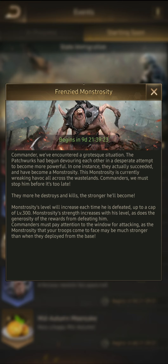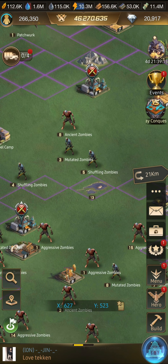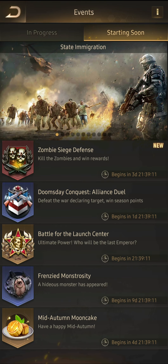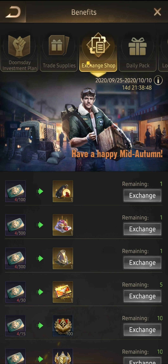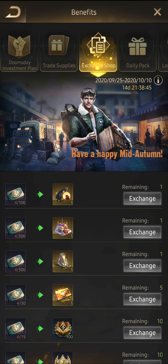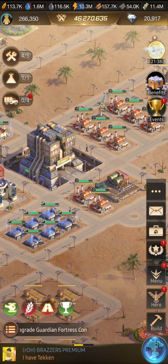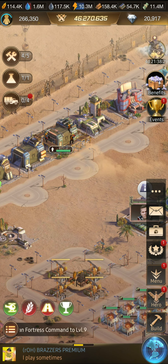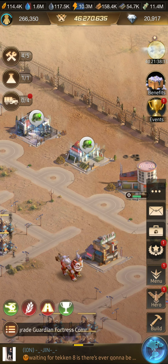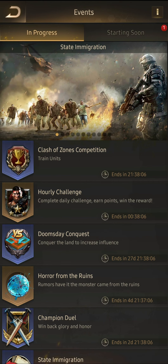This event runs for five days with a longer exchange window. There's also a Frenzied Monstrosity event beginning in 10 days — monsters go up to level 300, and that's the one I'm really looking forward to. We also have the mid-autumn event beginning in five days, which I'll do an update on later. For the exchange supply, I currently have four — I generally build them up and spend them all at once once I've maxed them out to pick and choose.